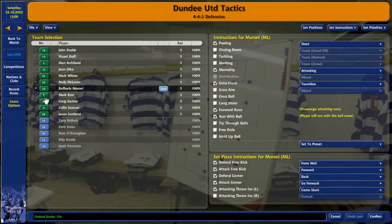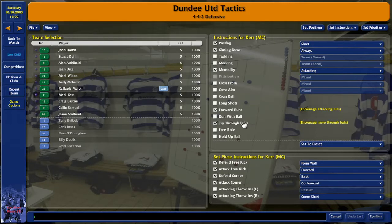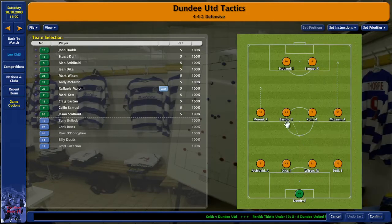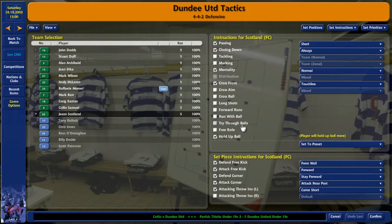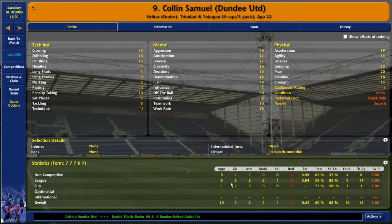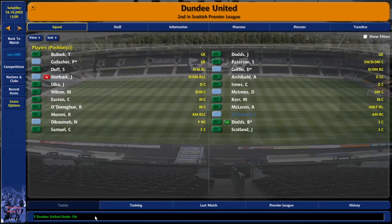He's more of the holding midfielder. Mark Kerr has forward runs, try through balls, attacking short, closing down always - which suits his attributes. He stands off Craig Easton so he drops back a little bit more, with the arrow giving extra cover. Scotland I use as a kind of target man - he just holds up the ball and plays it off to Mourinho, and because of his mentality he drops a bit deeper. Colin Samuel gets so many one-on-ones but he's got low finishing. Most of his goals are individualistic - he dribbles and he's really quick.